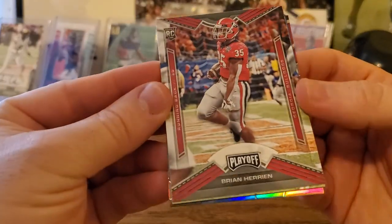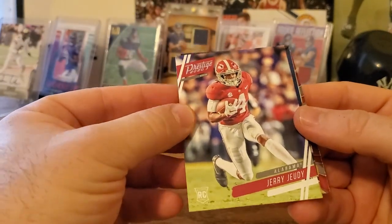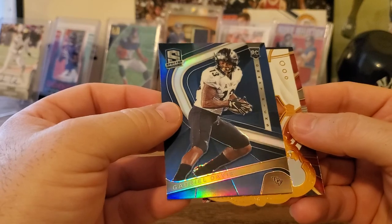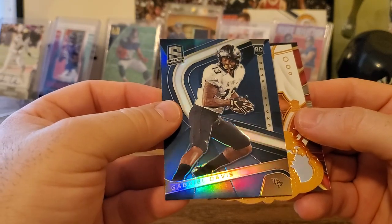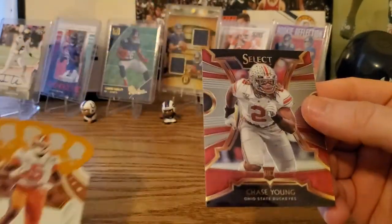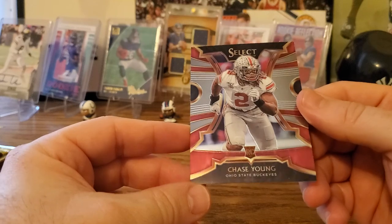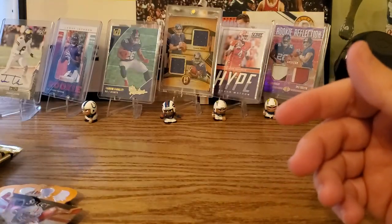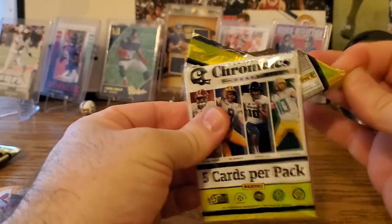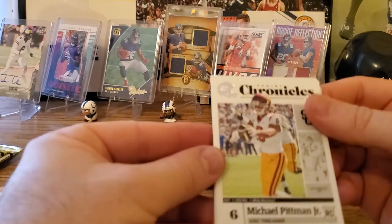Got a Brian Herrian playoff, a Jerry Judy Prestige, and a Gabrielle Davis Spectra — that's nice, not sure if it's a parallel or not. Got a Crown Royal T. Higgins — that's a good one. And a Select Chase Young — second pick overall, he went to the Redskins.